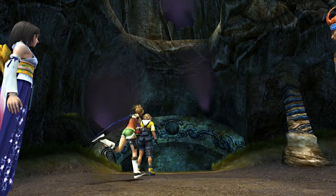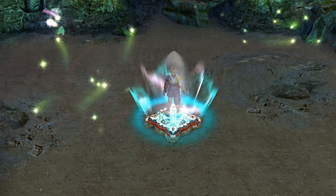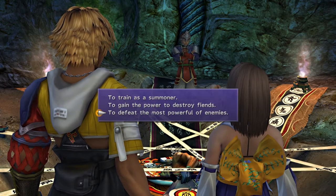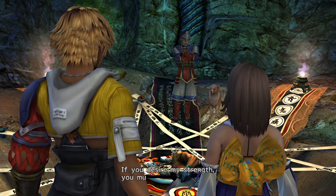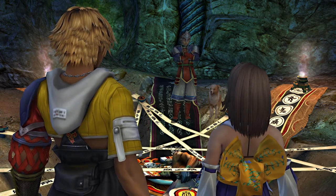Clear and defeat Yojimbo himself. At the end, access the teleporter to talk to Yojimbo's Fayth. You will be given three options here — I always pick the third option myself. Afterwards, you will be asked to pay 250,000 Gil.